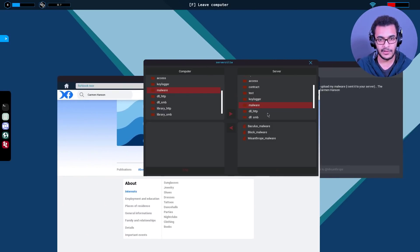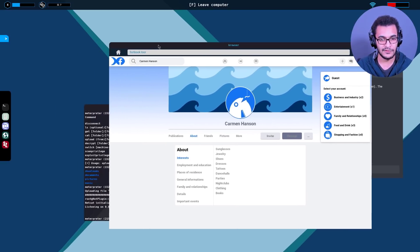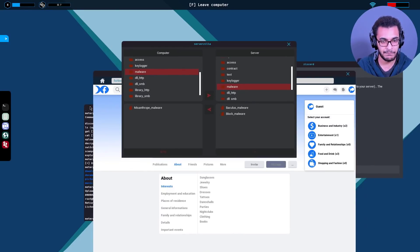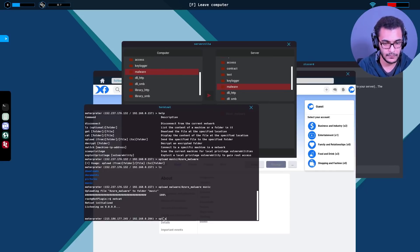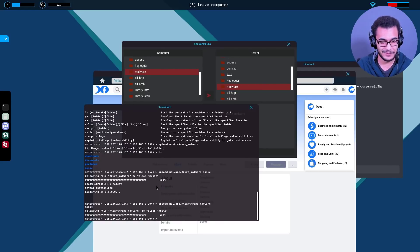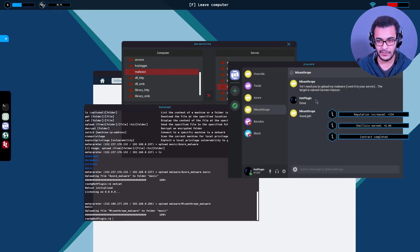Need to manage my windows - that is misanthrope malware. Let me just check the spelling. Upload malware - misanthrope malware to music folder as well. This is just fairly simple - we're just grinding to get enough shellcoin to actually buy the new internal hard drive. That's exactly what hackers do - make money to upgrade our rigs apparently. That's done.